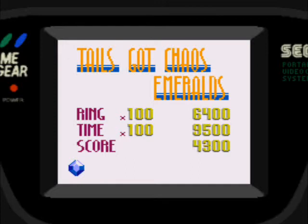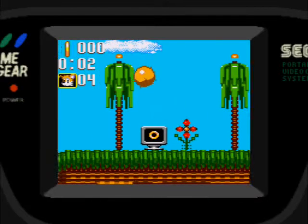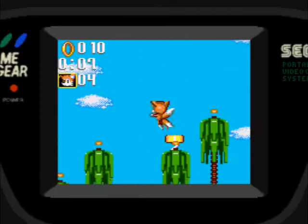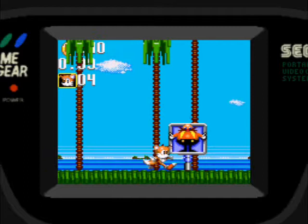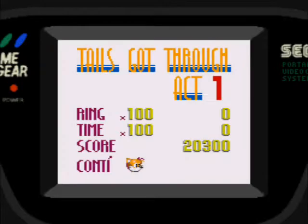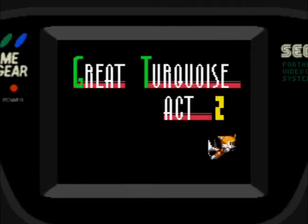Nos dan puntos por los rings que agarramos. Como verán, a diferencia del Sonic Chaos, cuando conseguimos una esmeralda no nos mandan directamente al siguiente nivel, sino que nos mandan al lugar donde entramos a la fase especial. O sea, tenemos que llegar al final sí o sí para ir al acto 2.